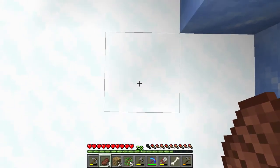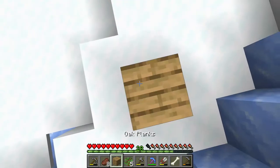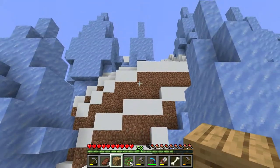This right here would be our inside corner. So this right here would be it. Here we're going to make a camp.